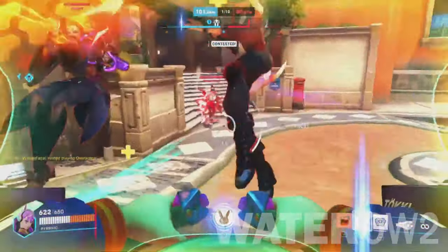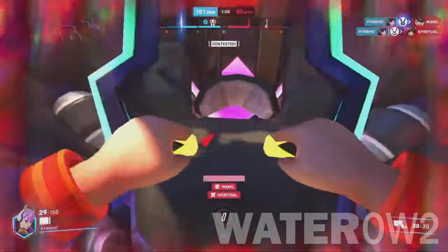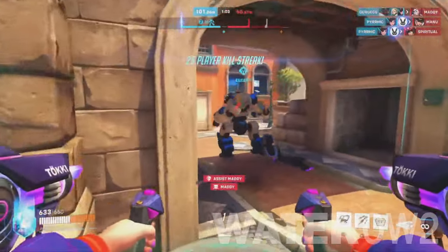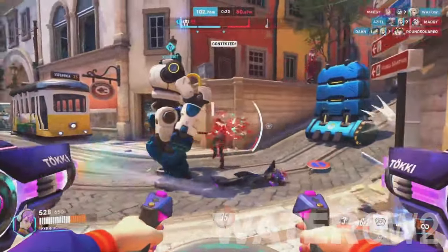But these heroes are unable to deal critical damage, which may give D.Va enough time to boost away. If you're playing Bridget, try disrupting her booster pathway with a whipshot. D.Va's most powerful ability is her ultimate, self-destruct.